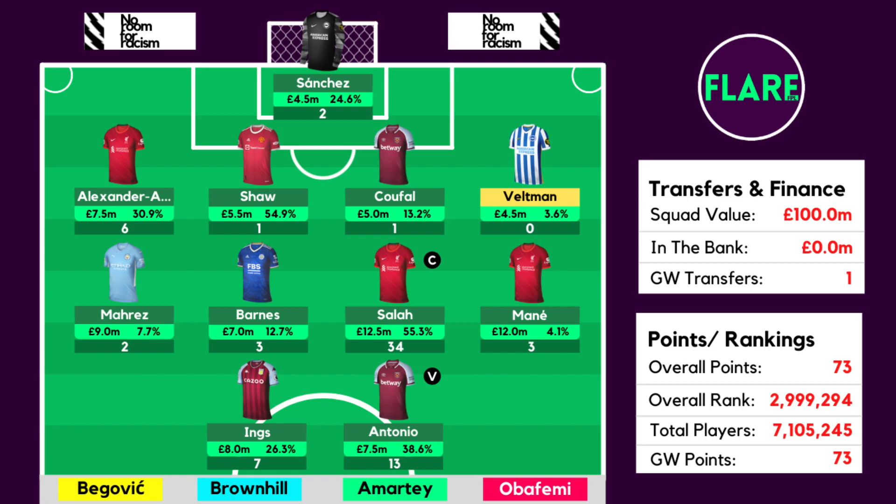On the bench, Begovic didn't play. Veltman went into that 1st bench slot and we had Amati on the 2nd bench slot instead of Josh Brownhill, which was disappointing as Amati got 6 points and Obafemi didn't play. In terms of transfers and finance, we had £100 million in squad value and 1 free transfer coming into Game Week 2. Our overall points for this week was 73, which was very disappointing. It would have been a lot higher if we had Bruno Fernandes, and our overall rank is just inside 3 million.